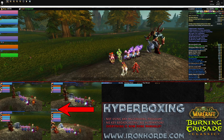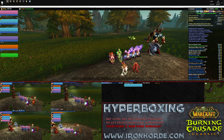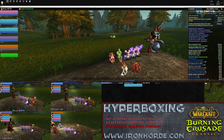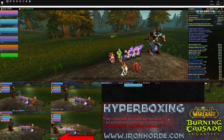On the second mage, F1 to F6 is the same macro — a cast sequence with a Fireball, then a Pyroblast, then 7 Fireballs and reset. On the warlock, F1 to F6 is, surprise surprise, the same macro: Curse of the Elements, Corruption, Immolate, and then alternating between Incinerate and Shadow Bolt until reset.